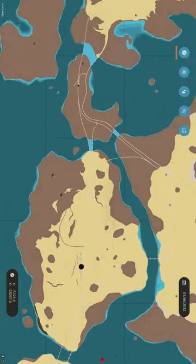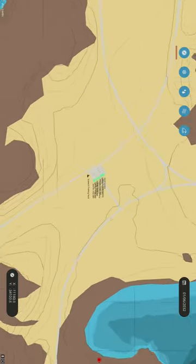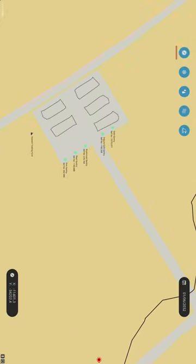Once you get an aluminum ingot, take it over to Screech's Trading Yard, and right there you can sell the aluminum ingot. Thanks for watching. Bye.